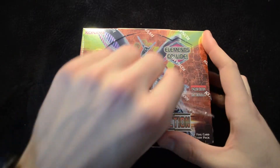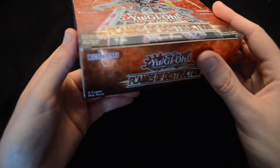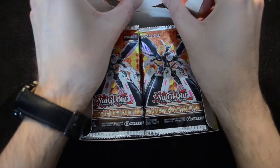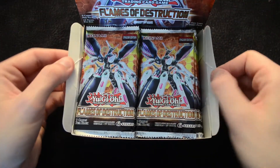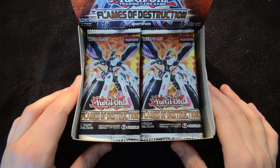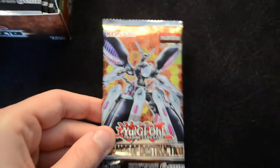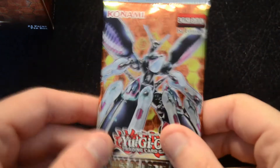We can see a Topologic Trisbane on the front, the usual continued artwork on the sides, and the classic silver back. This is a standard booster box, so we have 9 cards per pack and 24 packs in this box. We're going to be taking a look at one half, then a quick break before we move onto the second half. Let's bring the camera a little bit closer so you can take a nice look at the cards.